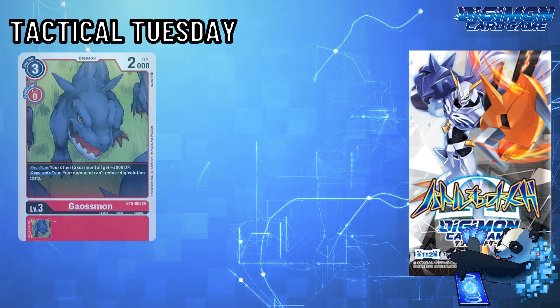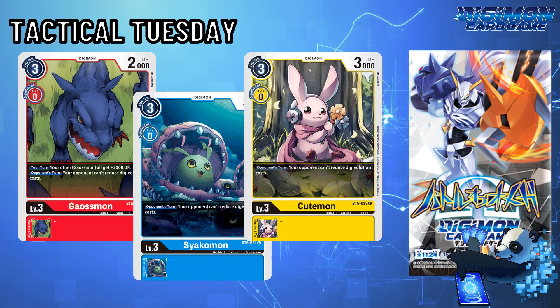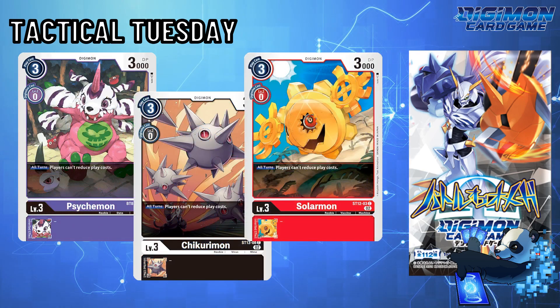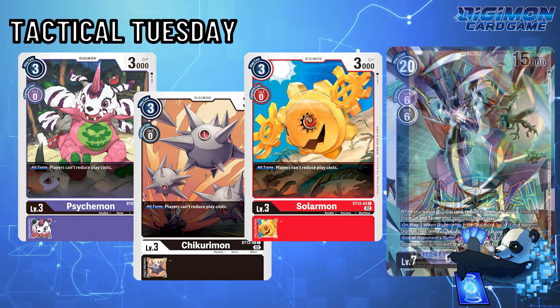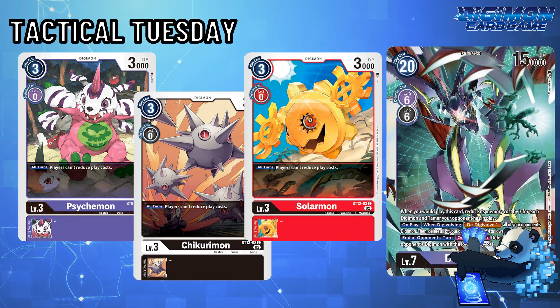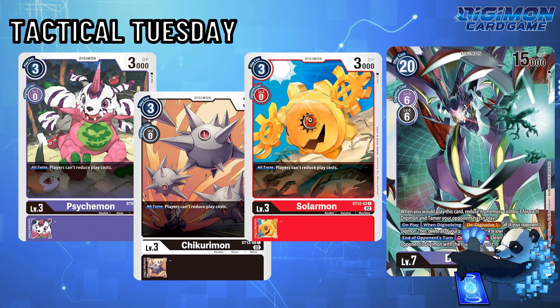In general, have you considered splashing any of these Floodgates into your decks? Or are you sticking with Psychmon, Chikurimon, and Solormon on the off chance that your opponent will be running Death Exmon? Let me know your thoughts as Tactical Tuesdays slowly return to the channel. This is Digipanda, logging out.